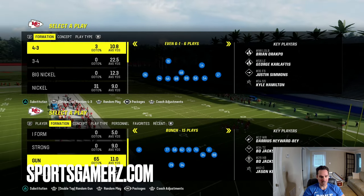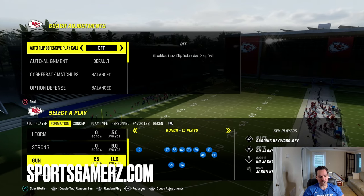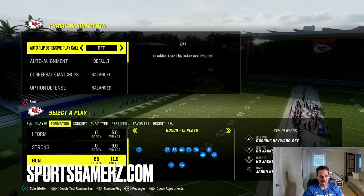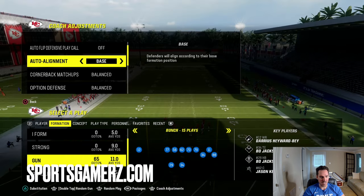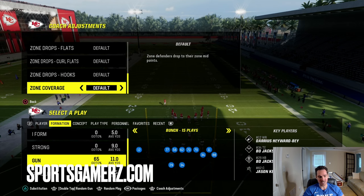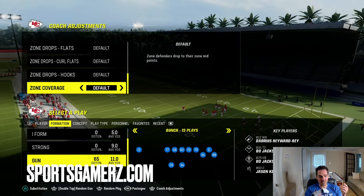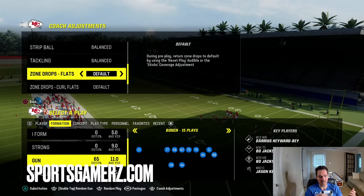As far as coaching adjustments for running this defense, these are very important. You're going to want auto flip off, with auto alignment on, and base option defense set to conservative. Now, the zone drops are the most important thing. I like turning match off, setting zone coverage to default. Your flats you're going to want to keep on default because you want the ability to either play a hard flat or cloud flat.